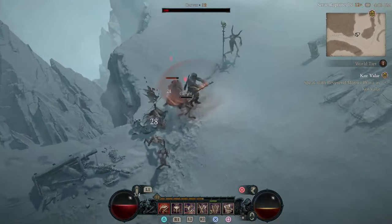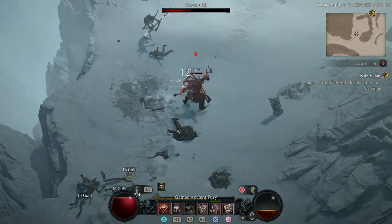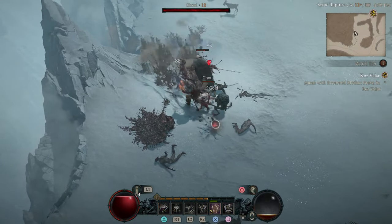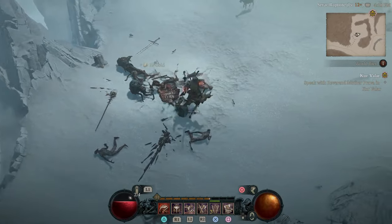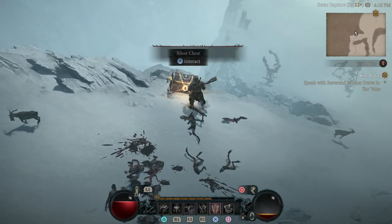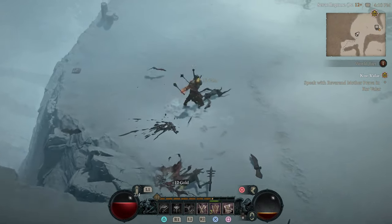Mastering the druid. Playing a druid in Diablo 4 is all about harmony — balancing the ferocity of your animal companions, the wisdom of nature magic, and the transformative power of shape-shifting. By following these unwritten rules, you'll unlock the full potential of the druid, making your journey through Sanctuary not just survivable but legendary. Remember, gamers, the path of the druid is one of balance, adaptability, and strategic prowess. Whether you're summoning beasts, harnessing the elements, or morphing into a force of nature itself, the key to success lies in mastering the art of versatility. So go forth, embrace the wild spirit of the druid, and let the natural world be your greatest weapon against the darkness.